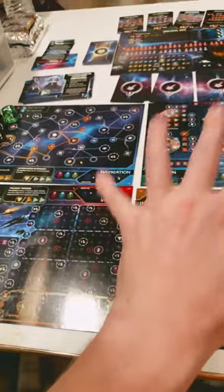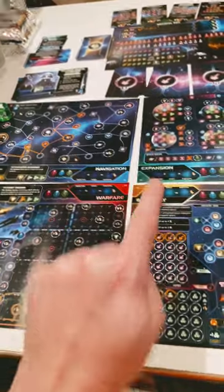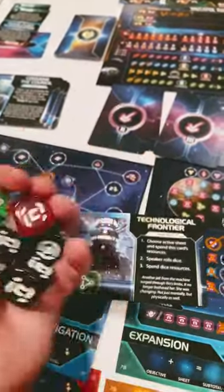Now we need to pick one of our four player boards and commit to using it on this turn: Warfare, Navigation, Expansion, or Industry. Once everyone's chosen, you're going to roll these six dice right here.